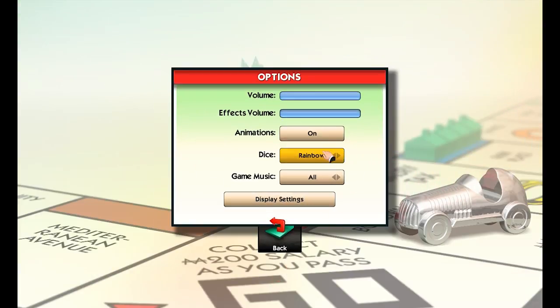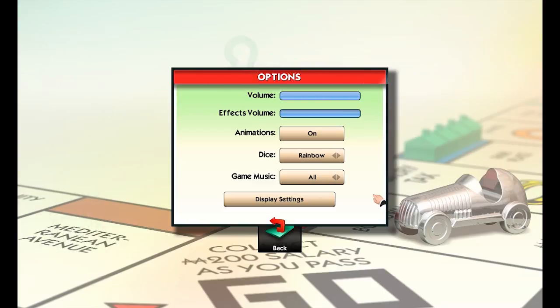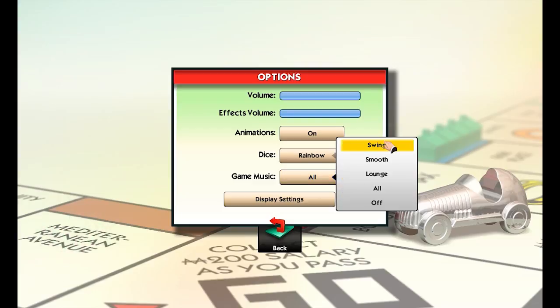Let's have a look at the options menu for Monopoly. You can change the colour of your dice — I change it to rainbow, because yes. What other reason could you possibly need? Because yes, confirmed. Game music options: swing, smooth lounge, all off. My favourite kind of genre is off.